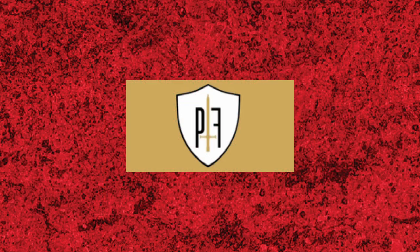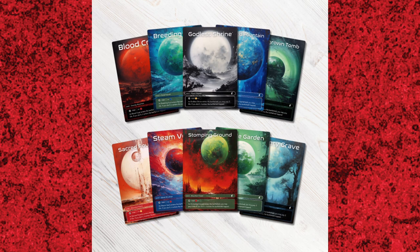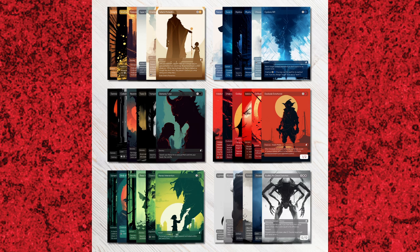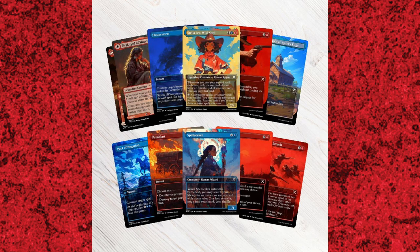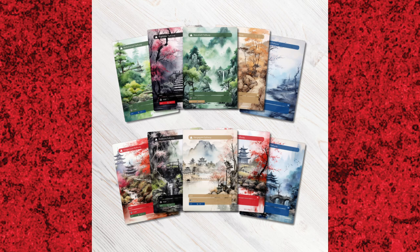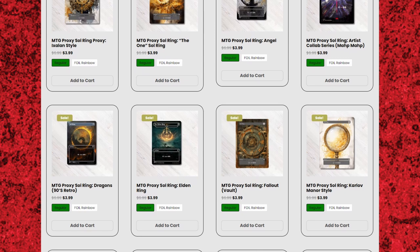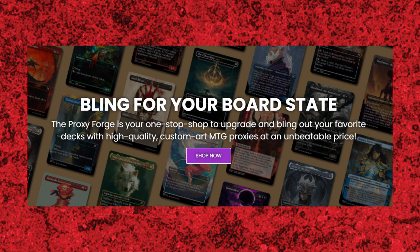Before we get back to the rest of this podcast clip from the Duels and Mandorks podcast, we want to thank our sponsor Proxy Forge. Proxy Forge creates high quality Magic: The Gathering proxies for you to use in your commander decks and really anywhere you want. You can get custom Magic: The Gathering packs that include cEDH staples, monocolor commander staple cycles of expensive cards like tutors and the Swords, upgrade packs for commander pre-cons with 10 cards to soup up your favorite pre-con, any of the cycles of lands organized by color pairing, custom art Sol Rings, and a plethora of singles available. Use the link in the description below to check out Proxy Forge and help bling out your board state.